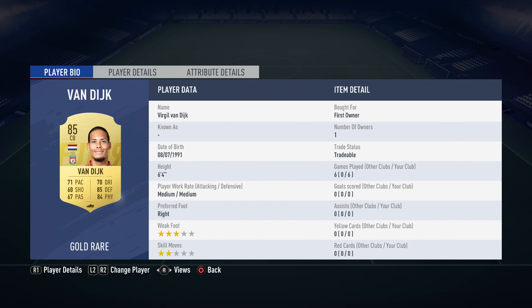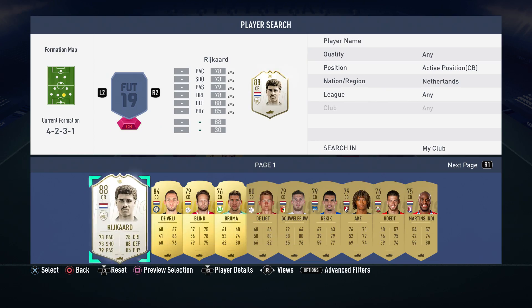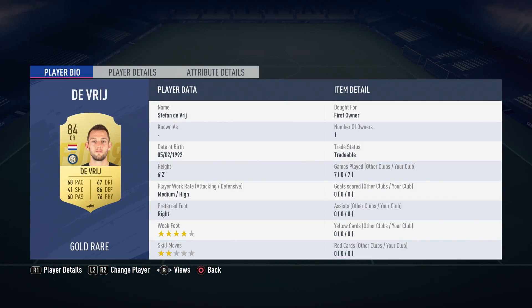Then we have Virgil van Dijk. From all the games I've played, I think this guy is probably the best centre-back I've used. I'm not saying it because he's Dutch, but he seriously is just unreal in the game. I bet a lot of other YouTubers will probably say the same if they made a squad builder around him. He's honestly one of the centre-backs to pick up at the beginning of FIFA 19, although he will be quite expensive.